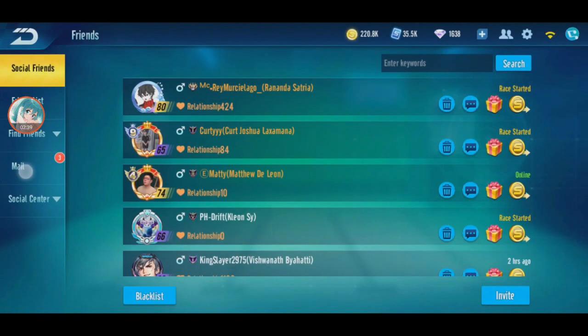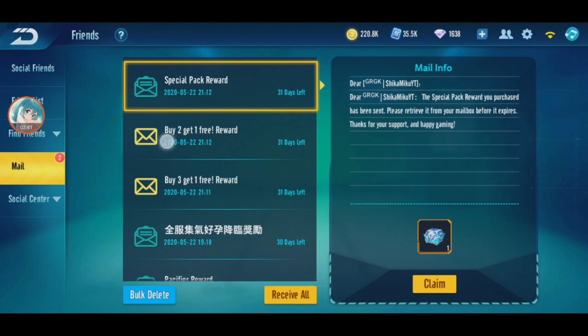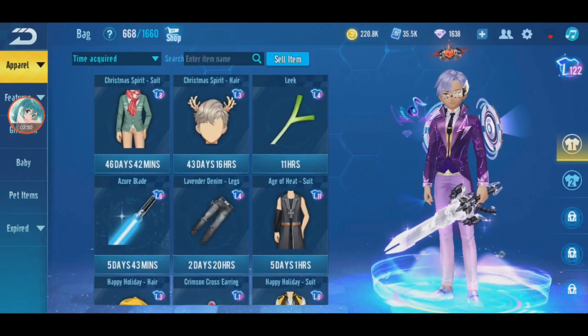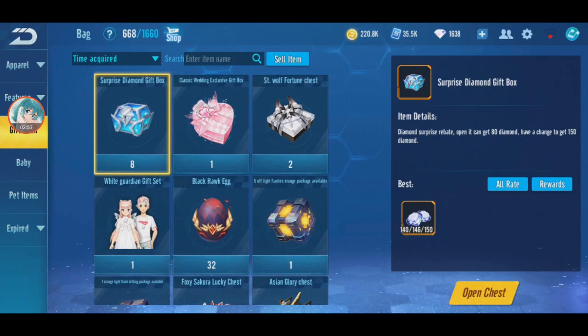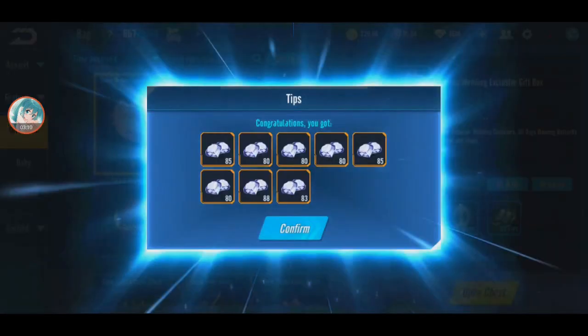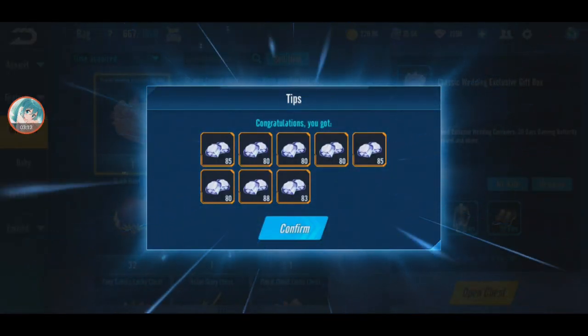Hold on, not yet. Let's redeem all here — I have 8 boxes total. You can get 80 to 150 diamonds each, times 8, so the minimum is 640 and maximum will be about 1200 diamonds. Let's open all. Mostly 80, 80, 80, 80, 85, 80, 88, 83. Okay, alright.